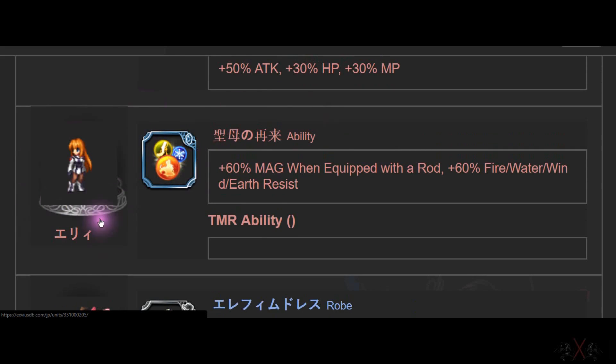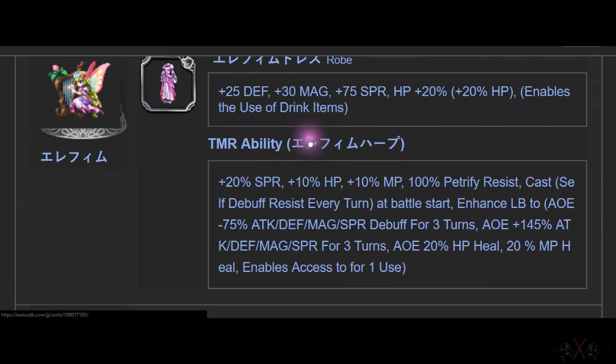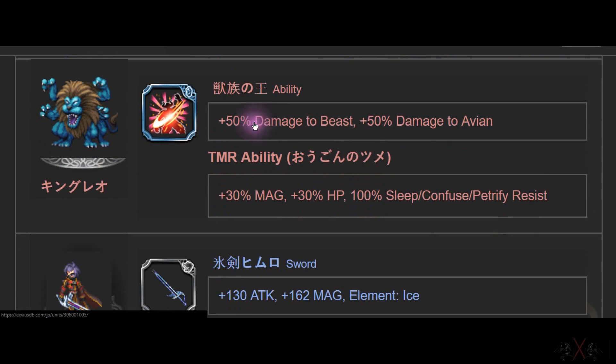She is the best character in Japan today — 60% Magic when equipped with robe, and 60% Fire, Water, Wind, Earth resistance. And her robe has 25-30-75 speed with HP. She enables you to bring items. Who cares, but that's the bonus.